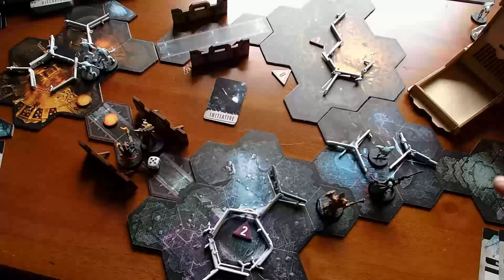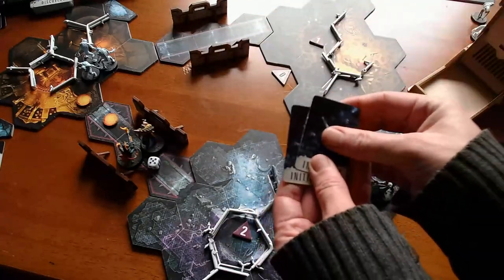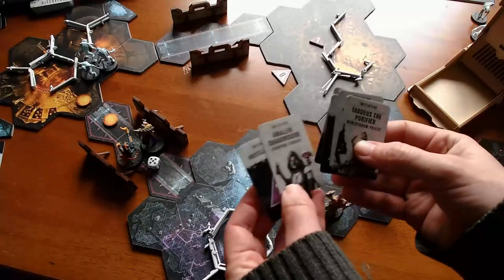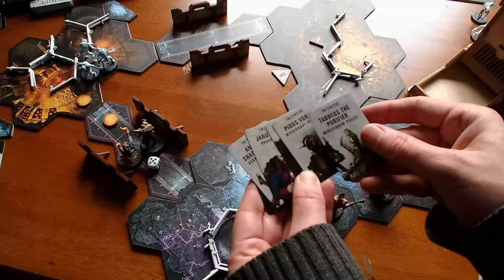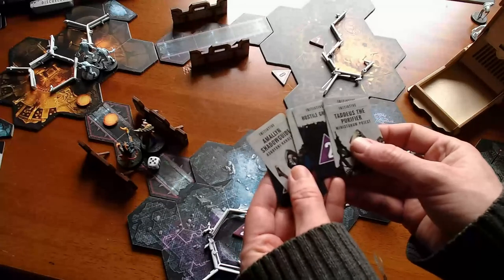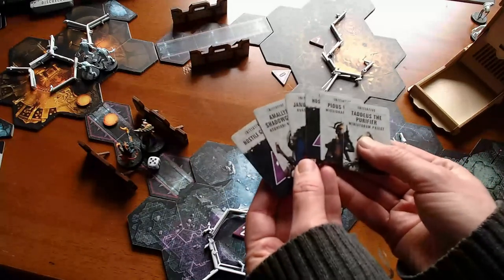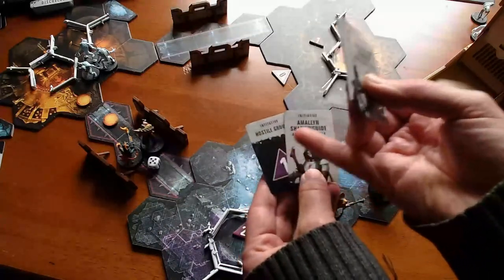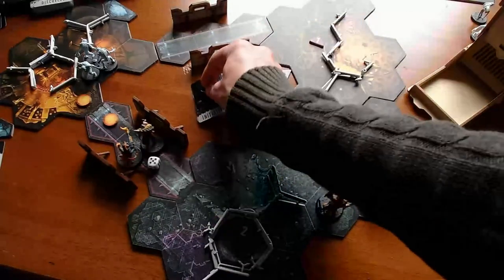Now, at the beginning of combat, each player can try to make a gambit to jump forward in the initiative order. So the order is: one, then Amelin, Janus, Ghouls, Pius, and Taddeus. That's really good. Under the circumstances I think this is how it needs to be. Amelin could do with being in front of them, so I might have her do a gambit.